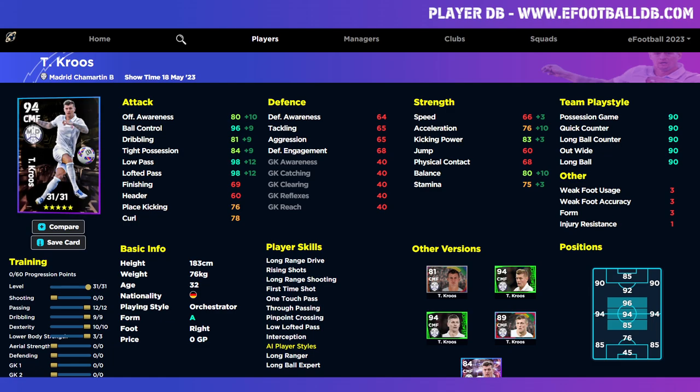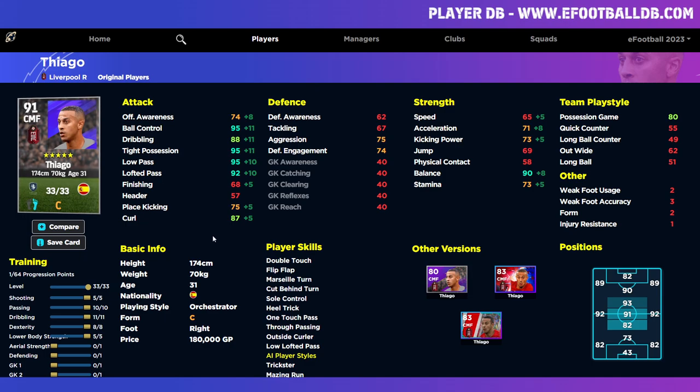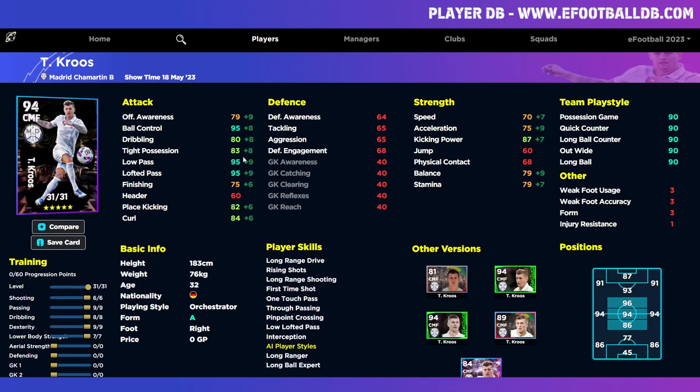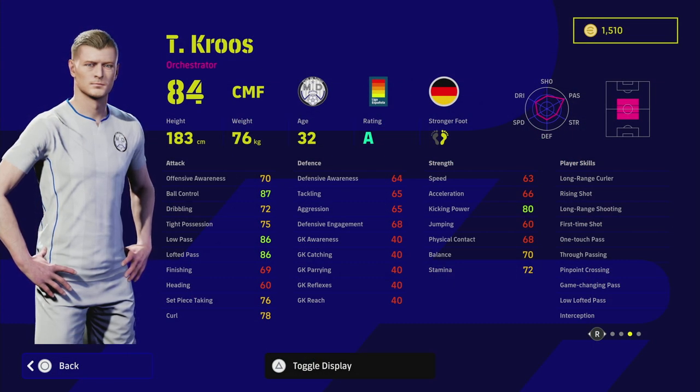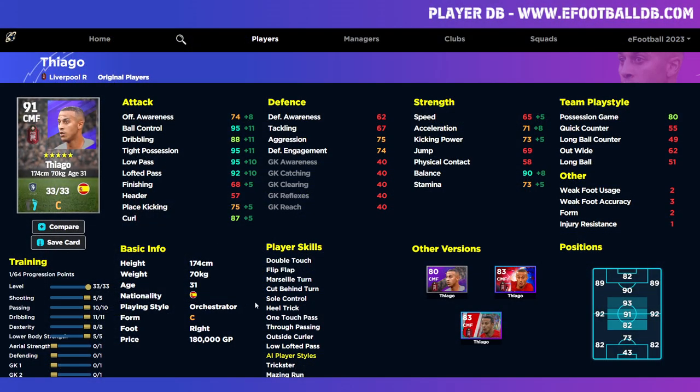Why I'm a little disappointed is when you look at the likes of Thiago on his standard card, which you can get for 180,000 GP — which honestly the game gives away like free pretzels. You'll be able to get him after completing maybe one or two events, which is about an hour and a half of your time. Even the standard Thiago card: this version of Tony has 95 ball control, 95 low pass, and 75 acceleration, while Thiago has 71 acceleration but 90 balance, 95 ball control, 95 tight possession, 95 low pass, 92 lofted, and a load of player skills. Obviously Tony has the Game Changing Pass, which is probably the highlight of this card, but there are a lot of similar orchestrators out there.